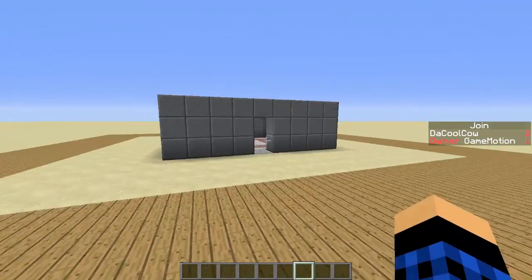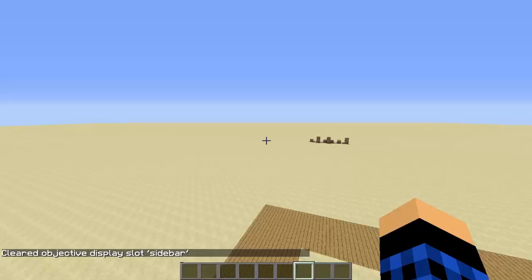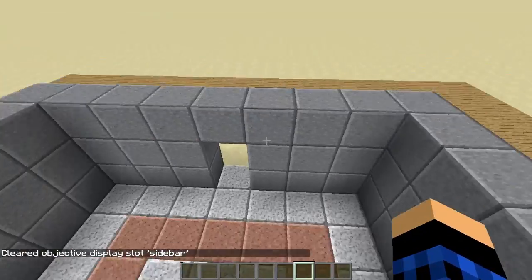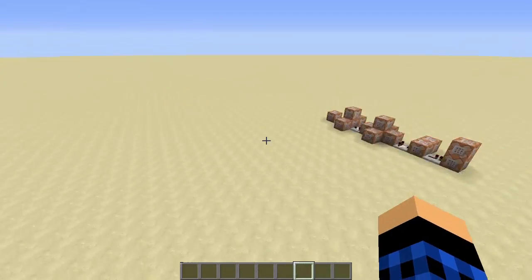Hello guys and welcome back to another video. We're back with another command block tutorial, and this time we're going to do some grief protection because you never want your spawn being griefed. The only default Minecraft protection is in the spawn chunks.